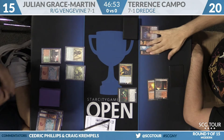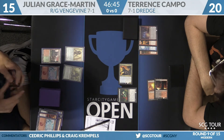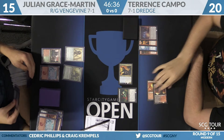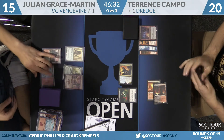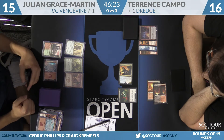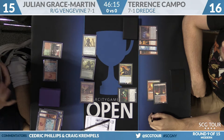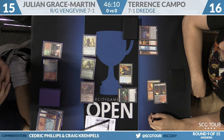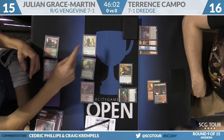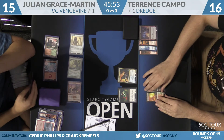For Terrence Campo, we see some Faithless Looting action — Conflagrate and Narc Amoeba went to the graveyard. He's got a couple copies of Narc Amoeba in hand; he'd rather have those on top of his deck to dredge them, but he doesn't have a dredger just yet — not an ideal start for the dredge player. He's at 16 life, maybe took two from the Blood Crypt. With Become Immense, this looks like 13 damage — Terrence is down to three. That's a big turn.